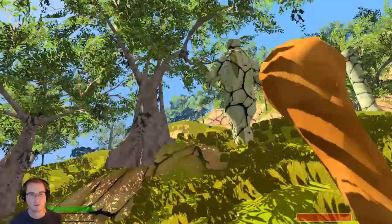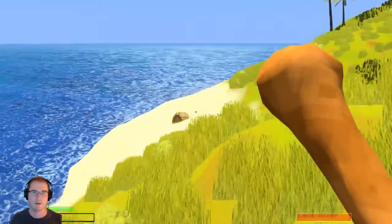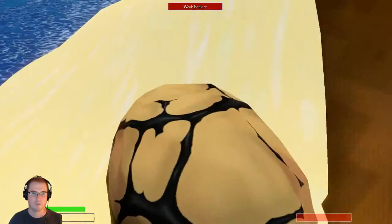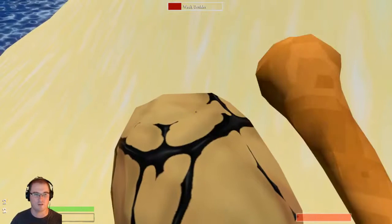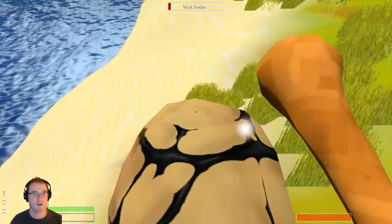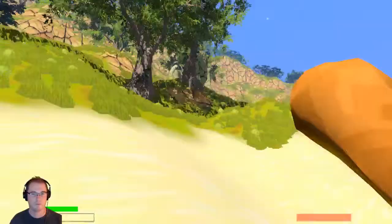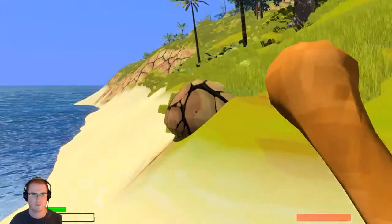I don't hear anything — I think we're okay. I thought I saw a stone to beat up — yes, there it is! There's another one up there too. I like to make sure I always have flint so that every island I go to I can make a base. Right now making a base is just dropping a campfire, but one day we'll actually be able to build our own village — that sounds cool.